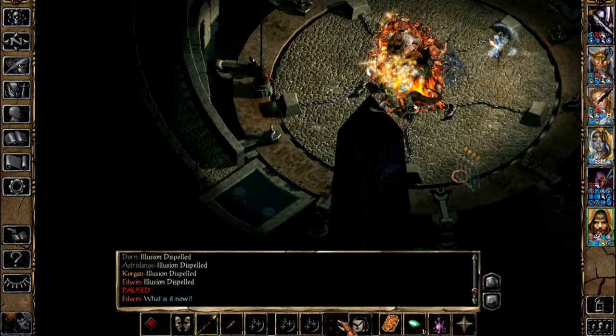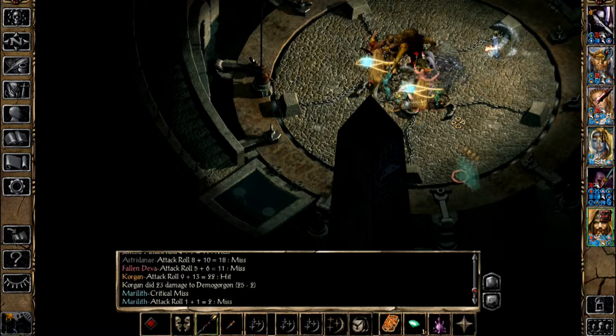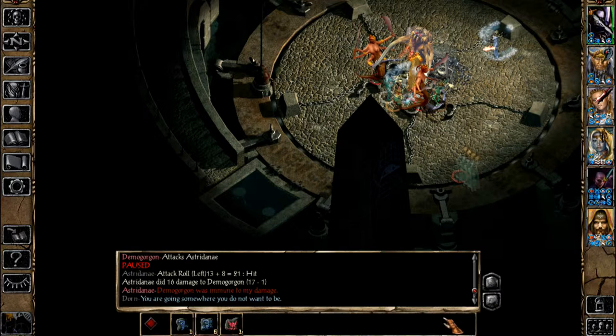Cleanly defeating Demogorgon is less about knowing what to do as it is about knowing what not to do. Namely, do not cast Time Stop as he's immune to it, and do not waste your time on his Marilith minions, as he'll summon Glabrezu once they're gone and his reinforcements are more dangerous than the Mariliths are.